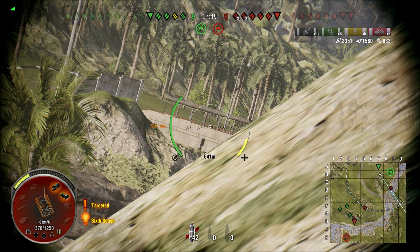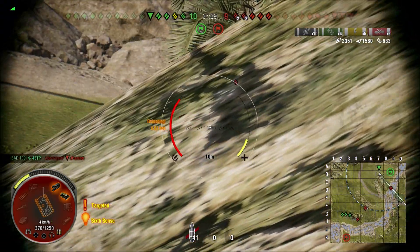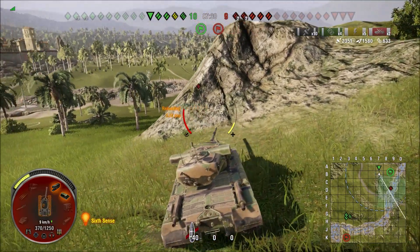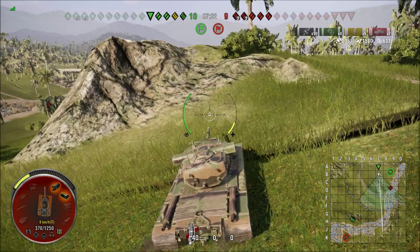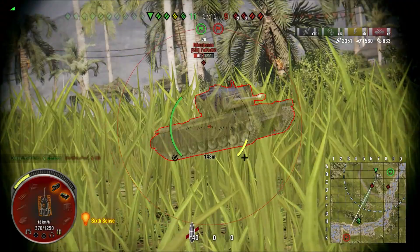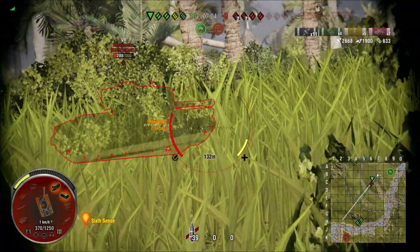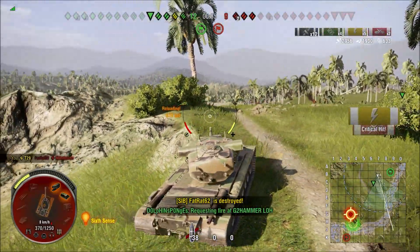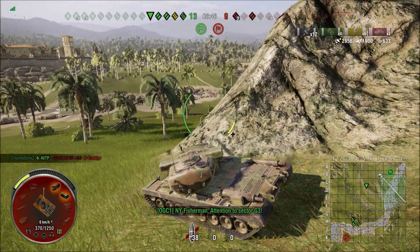The Minuteman gets into a good position so I can't do anything to him — even aiming at the cupola from this angle would just bounce. I focus a medium tank instead. A second Minuteman is approaching from behind so I track him, hoping my team takes advantage, but they don't. I keep trying to track him and line up the shot carefully. Then the first Minuteman moves out from his position and drives toward me, so I take him out of the game.